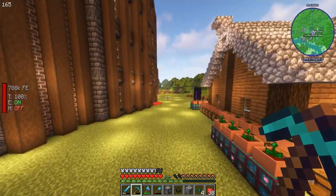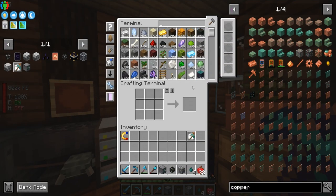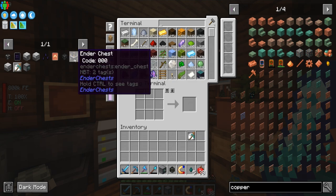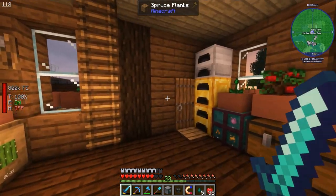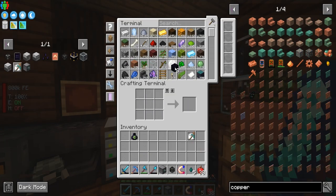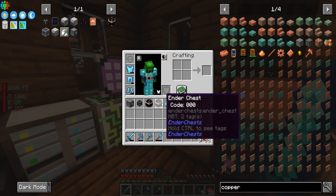We also need a way to get items out of here. We have one eye of ender. I just had to go kill another Enderman, so now we're going to make an ender pouch. We need two ender pouches — and we need some obsidian. Hopefully we have enough — oh look at that, the perfect amount. Let's go.